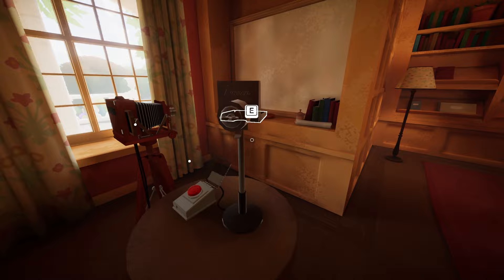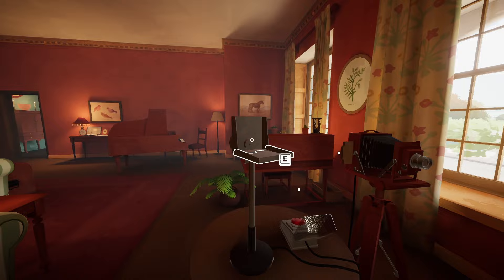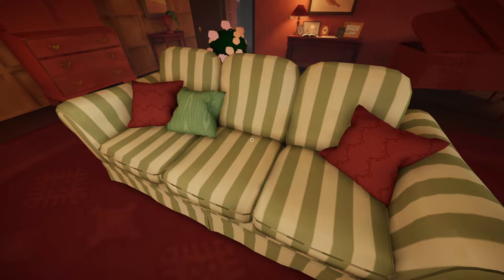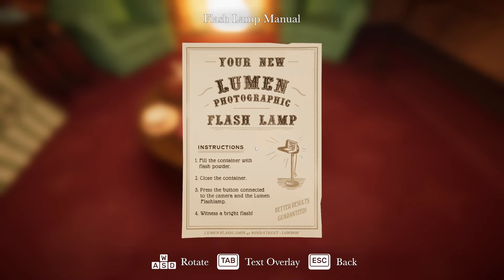Oh, look at this - we can place a plant right there. We need to put the flash in here, right? The bulb, probably. And then we need a plate. We already have a glass plate. Can we sit on the couch? Nice comfy couch. Taking in the lovely cozy fireplace, which is also still on - everybody leaving every fireplace on in this manor. 'Your new Lumen Photographic Flash Lamp. Fill the container with flash powder. Close the container. Press the button connected to the camera and the Lumen Flash Lamp. Witness a bright flash.' We need to put these on - are these actual sunglasses? They might not protect enough from the flash.